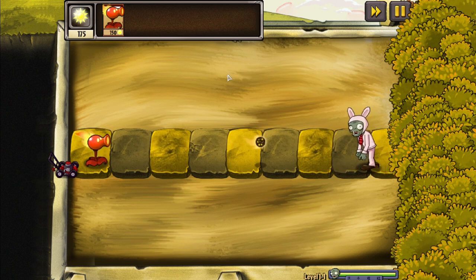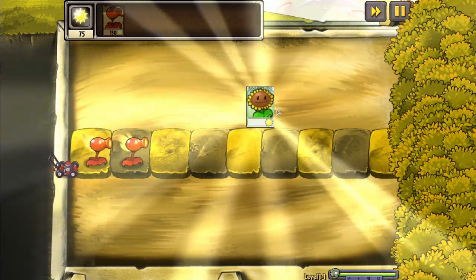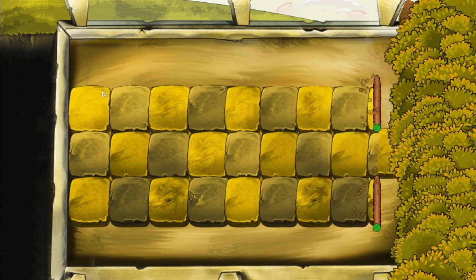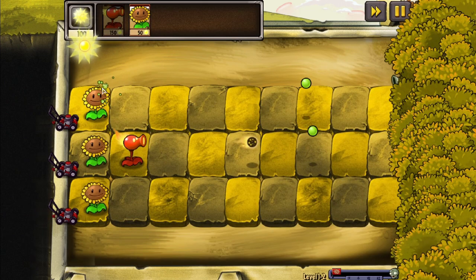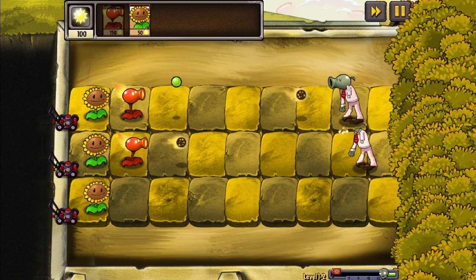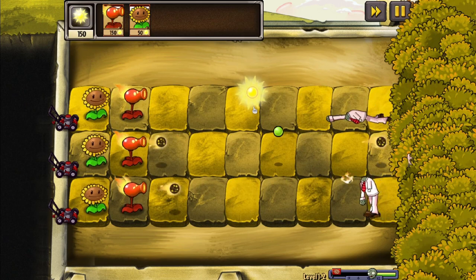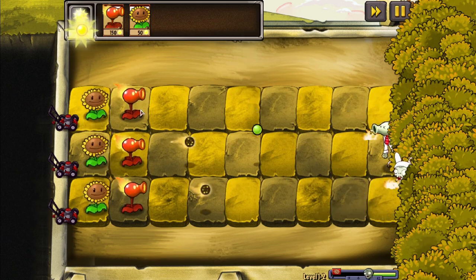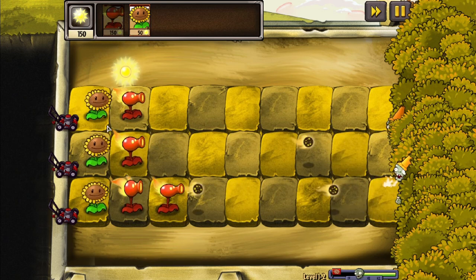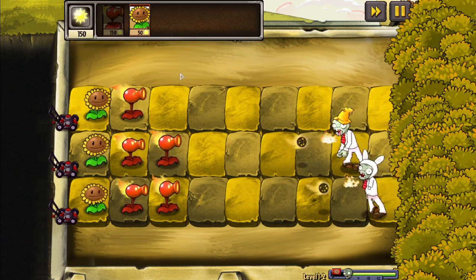Level 1-1 is pretty self-explanatory, and afterwards we unlock the Sunflower. Oh my god, Buckethead's already here. Level 1-2 wasn't too difficult either, despite the presence of Bucketheads, due to the fact that Fire Peas do a lot of damage in this mod. It also helps that Sunflowers give 50 Sun instead of 25 Sun, so that's a nice touch for a mod like this.